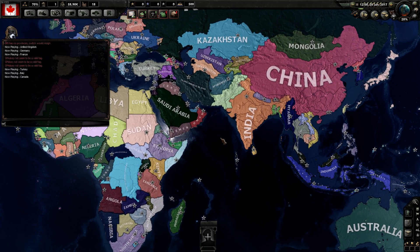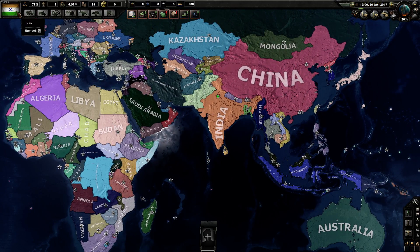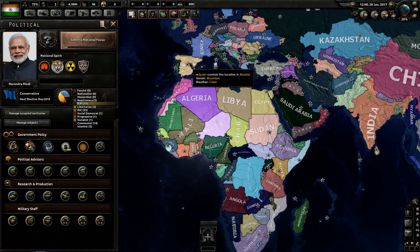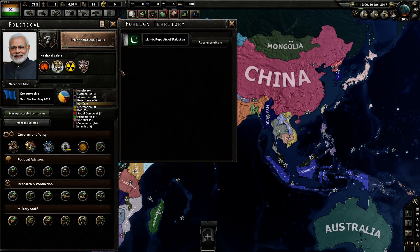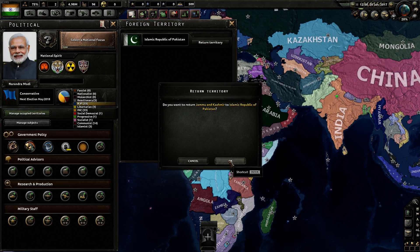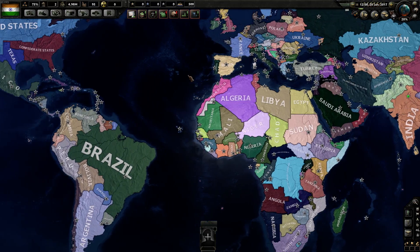Does India have anything for us? Some of these take over old names — maybe it's Raj. We can return territory to the Islamic Republic of Pakistan. That's just that little territory there, which is not actually too terrible.